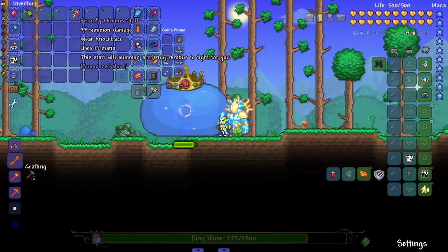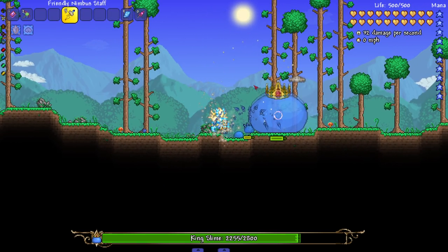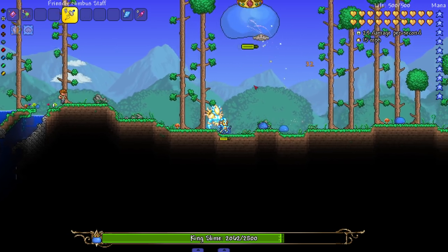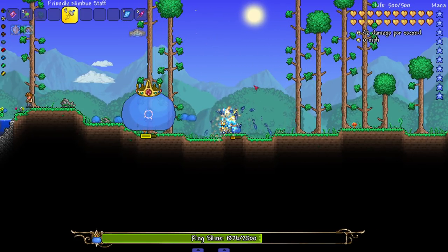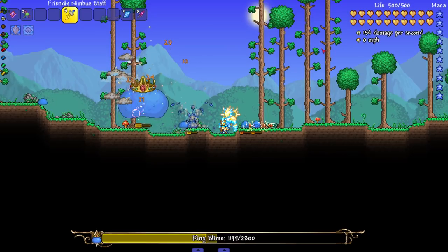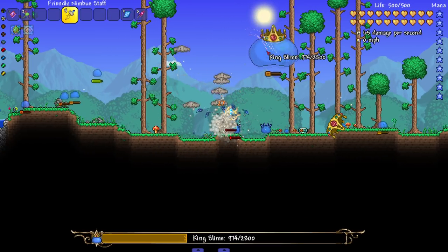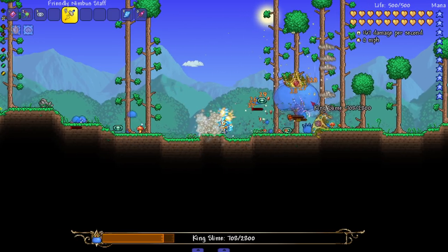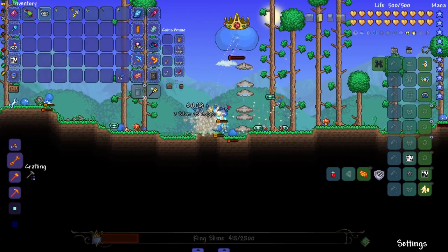The friendly nimbus staff summons a friendly nimbus to fight for you — this is something that feels like it should be in the vanilla game. The nimbus staff should do summon damage, come on! If the legend Yurimir used nimbus rods during his summoner playthrough, they should be summoner damage. I like this though — the sprite is nice, and the weird hover pattern actually balances it well.